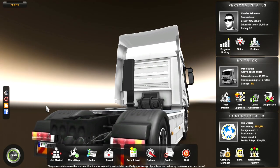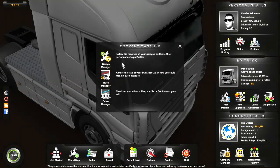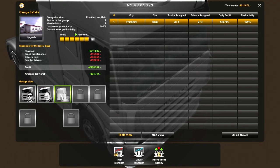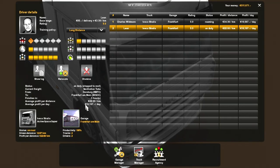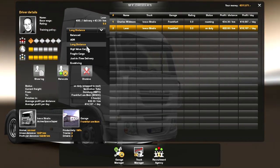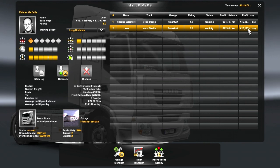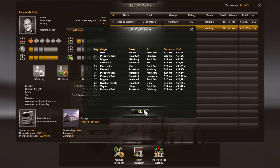There are other aspects of the game such as your company manager. You can purchase and enlarge garages in cities. I have only one garage in Frankfurt - it's got three slots and I've had one driver called Leon. You can choose which perks to level up your employed driver in, because your employed driver does level up, and he's making pretty good money.